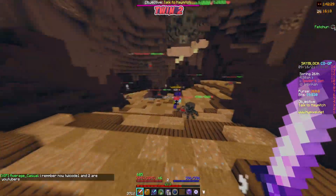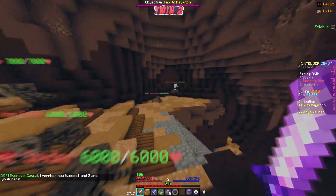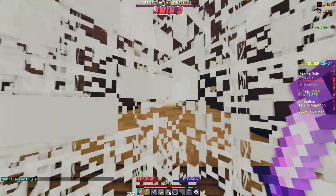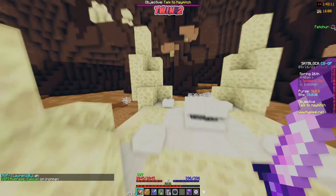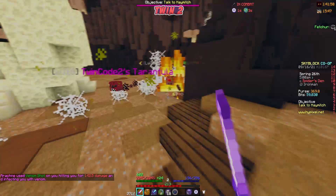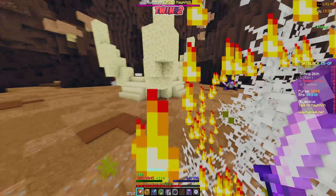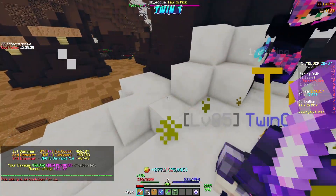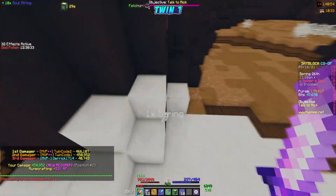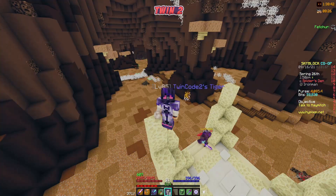We just died, heading back down. Getting through that cobweb wall is quite difficult, but it's actually not that bad — walked right through it. There we go, let's see what we get. There's some soul string here.